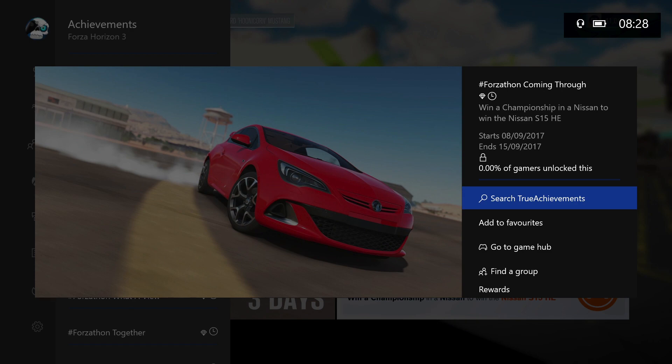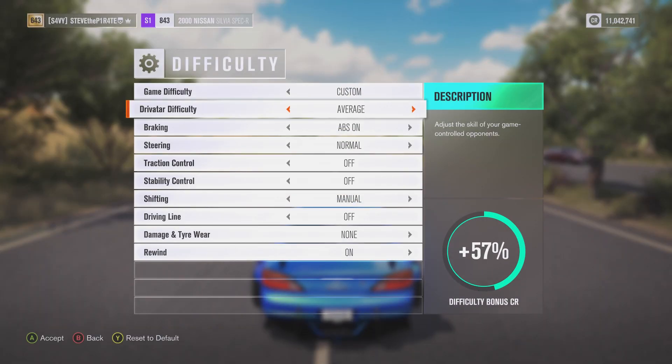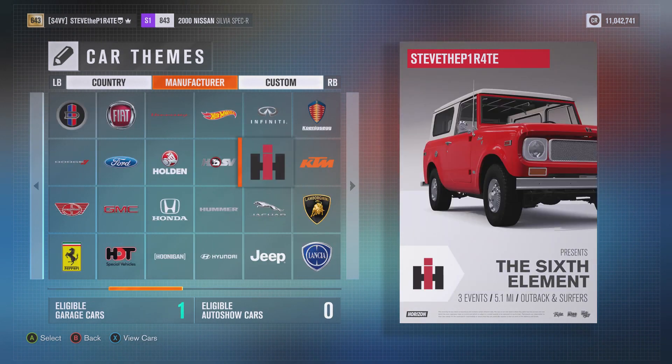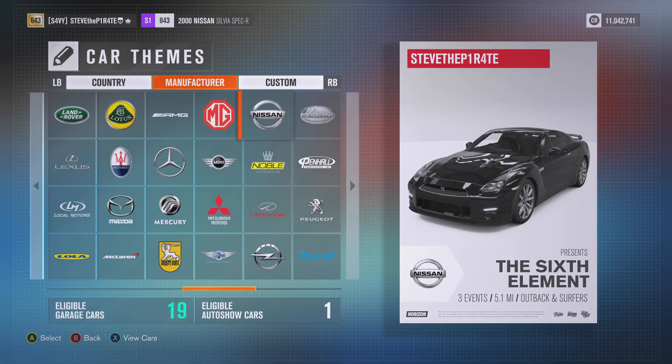And Coming Through — win a championship in a Nissan to win the Nissan S15 Horizon Edition. As always, before you do anything, set your difficulty to something where you know you can win, and blueprint a championship race using Nissan as the manufacturer car theme.